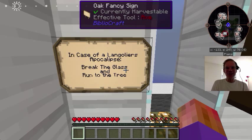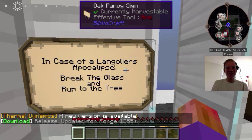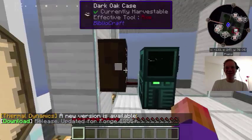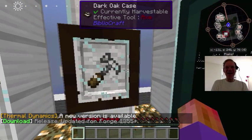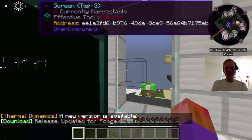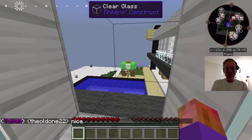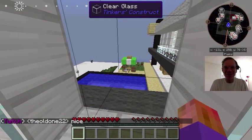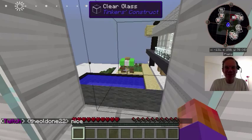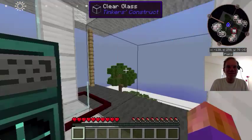In case of a Langoliers apocalypse: break the glass and run to the tree. That looks like a pickaxe, and there's no zoom on this — oh, that tree.